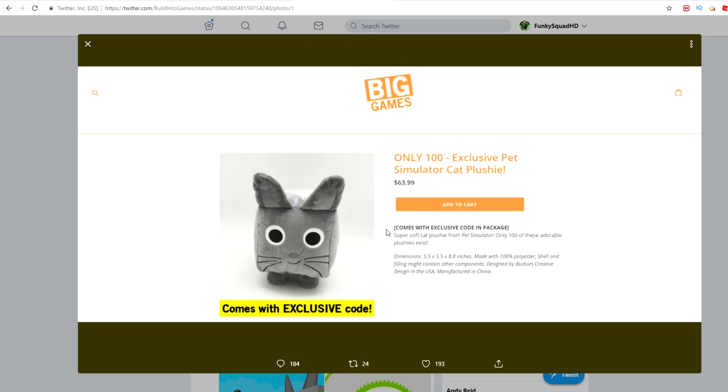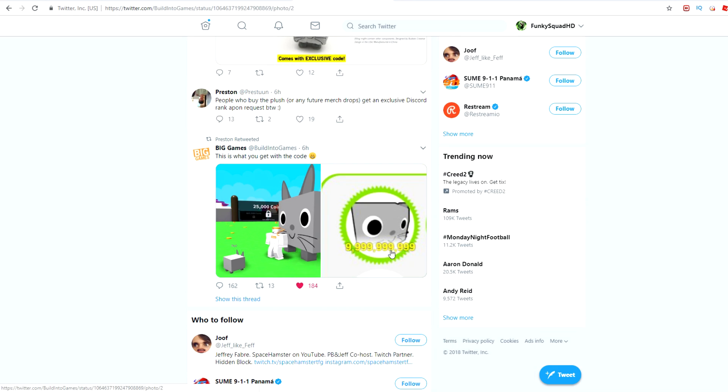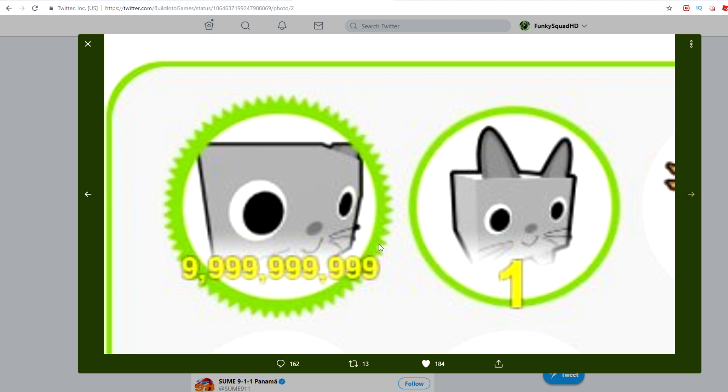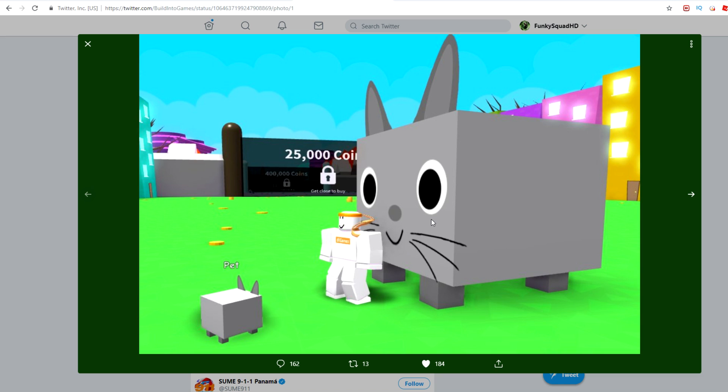And honestly, GG Preston, GG Preston. You're doing something different on Roblox and everything, but 10 billion — that's nuts right there. Like, look how massive this thing is. Imagine seeing this in the game. I know I'm going to see one of these pets right here one day, like if I'm recording a video or something. So if you had this pet and you bought the plushie, hit me up on Twitter and then we'll do a YouTube video.